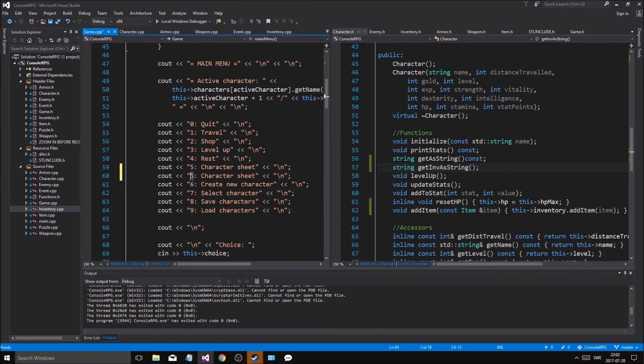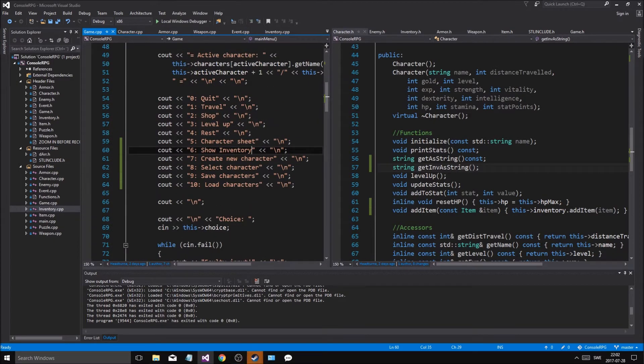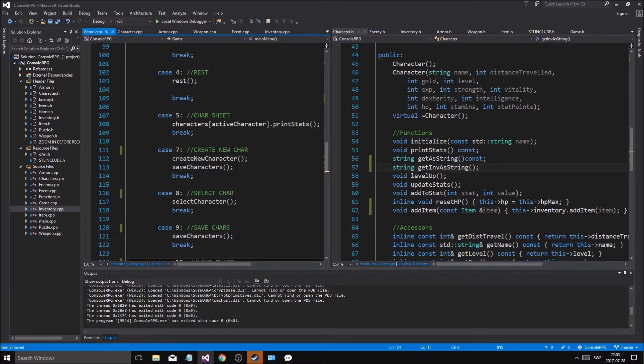Okay, all right. So before we test this out, let's go to main menu - character sheet. Now this is the problem: I have to change all the numbers beneath, so 6, 7, 8, 9 - this is gonna be a pain - 10 load. Six is - I'll actually shove it into character sheet later, but for now: show inventory.